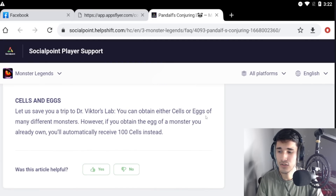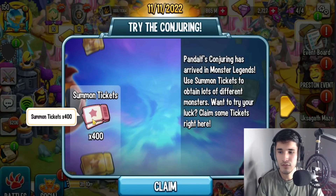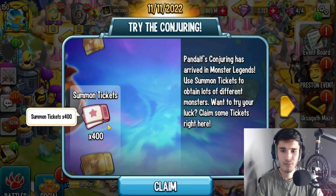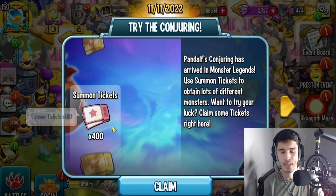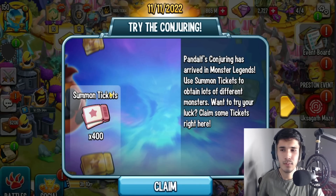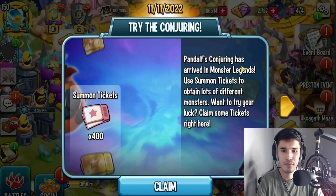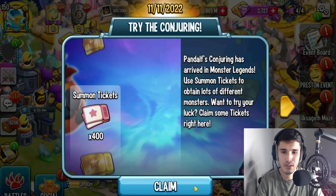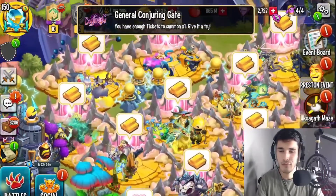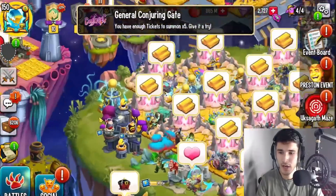Regarding cells and eggs — you can obtain either cells or eggs of many different monsters. If you obtain the egg of a monster you already own, you'll automatically receive something instead. It looks like they give you 400 tickets straight away for free, so everybody should be able to get 400 for free. Pandalf's Conjuring has arrived — use the summon tickets. We claimed it and got 400; it says you have enough tickets to summon x1.